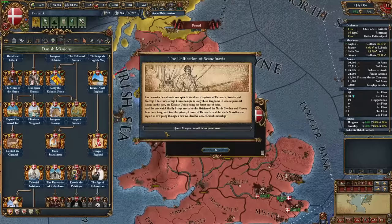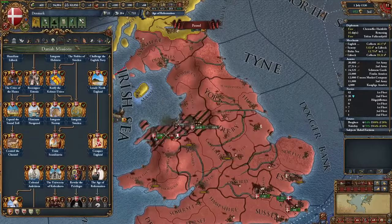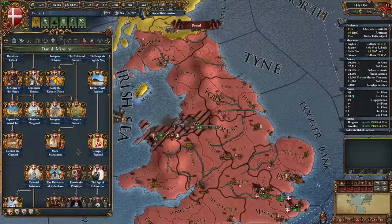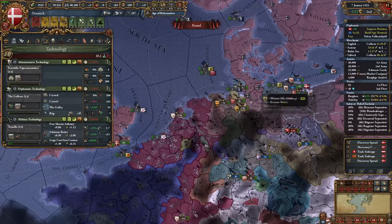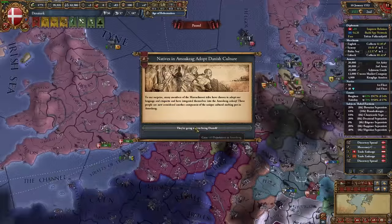With the Reformation blazing, I have to decide what religion I want to go with, and I'm thinking to stick with Catholicism, so I'm going to embrace the Counter-Reformation and go down the Catholic Mission Tree branch of Denmark, but to be honest there aren't any super good missions there, so I'll skip out on most of them. I completed the mercenary army mission for some mercenary discipline, and then promptly got rid of most of my mercenaries since I just don't need them and only got them for the mission.